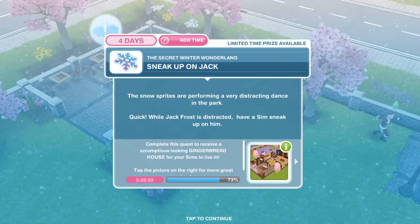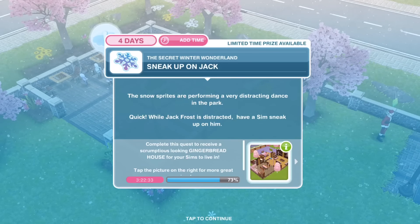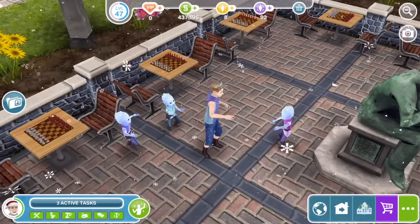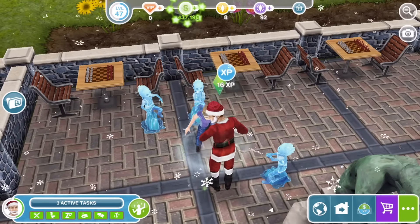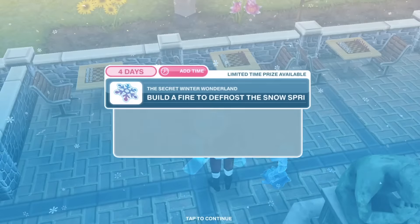Next, sneak up on Jack. The snowsprites are performing a very distracting dance in the park. While Jack Frost is distracted, have a Sim sneak up on him. Sneak up for one second — there's their distraction. Jack is joining in with them, having a ball. He snuck up on him — but Jack's gone. Task completed.